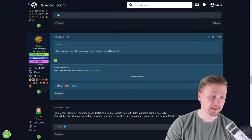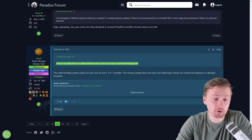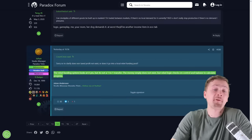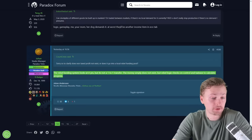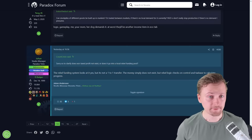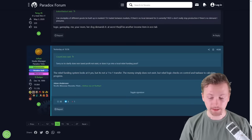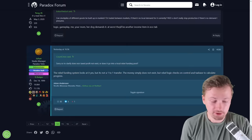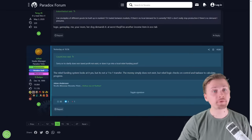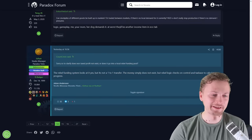Provinces will have capital locations — confirmed. The rebel funding system looks at the low-control pool, but it's not a one-to-one transfer, so a lot of money vanishes into thin air if you lack control. The host's thought: with low control, locals have more money for themselves because you're not taxing them, so they'd be building up locations by themselves — making provinces richer over time. When you later increase control, you'd profit from what those citizens built. That would be a great system but sounds complex; let's see what they figure out.